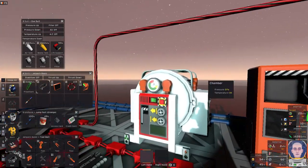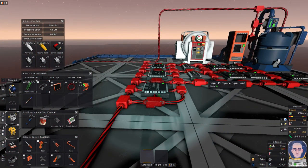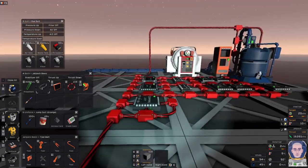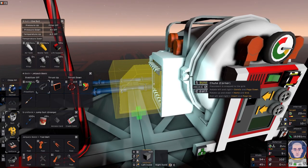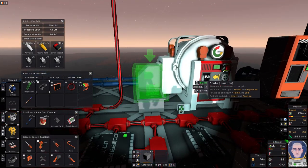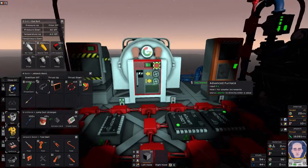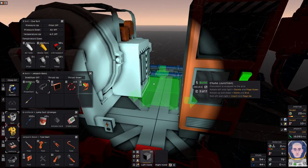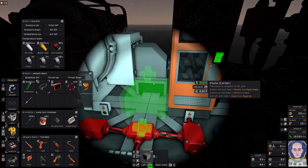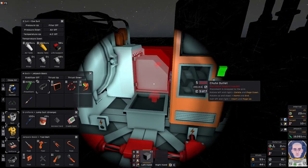Next thing we have to worry about is since this thing is going to be inside of an iron frame, I won't have access to the input or the output, which are on the sides. So what we're going to need are some chutes, so that way we could bring it out to the wall. I'm just going to bring that down so we have room for the bin, and then bring it back up because the access for the chute bin is on the bottom. Just like that, and then we'll turn that on because that'll just stay on. Then what we need is the output — we're going to do the same thing, go down and up.